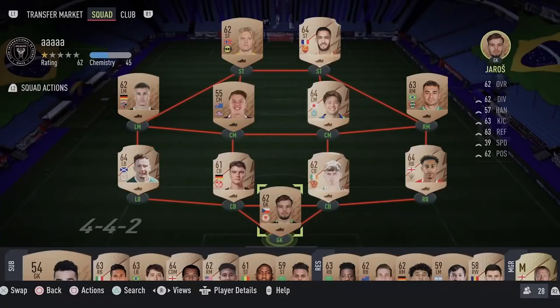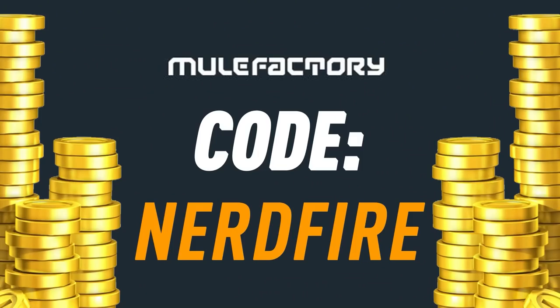Honorable mentions are now here in FIFA 22 for the Team of the Year. Let's open some packs and see what we can get. If you want to kickstart your FIFA 22 team, head over to MoogleFactory.com for the cheapest, most safe and reliable coins, and use the code NERDFIRE at checkout for 5% off your order to boost your team right now.